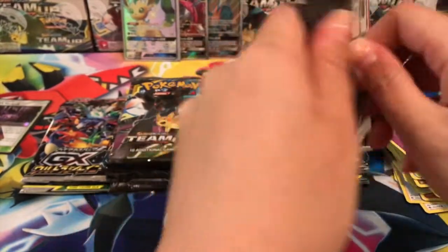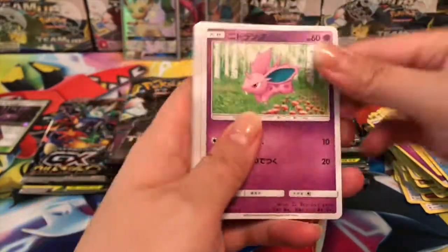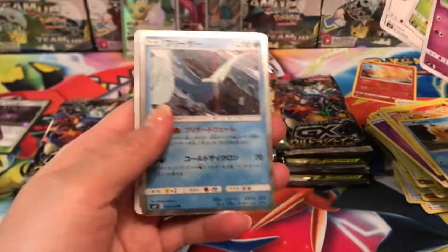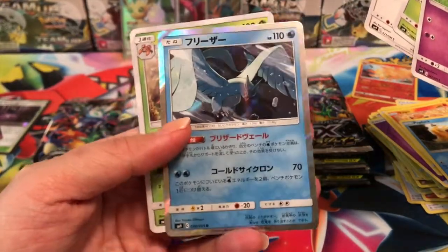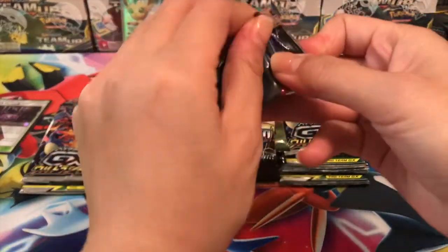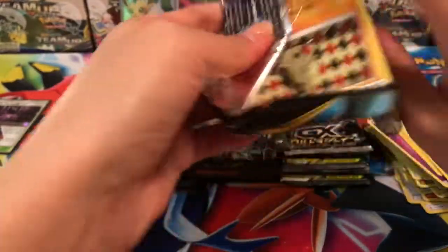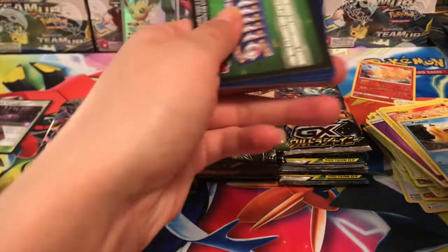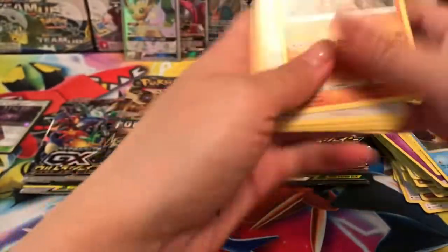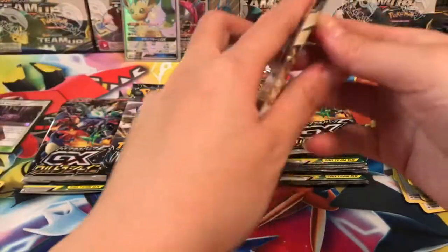Let's go ahead and go into a Japanese Tag Bolt pack and see if we can pull anything. I don't know if there's a card trick to this, so I'm just going to go through them all. One to the front — we have a holo Articuno, very cool. Next one is a green code card, so we have a Poochyena and a Mimikyu regular rare.